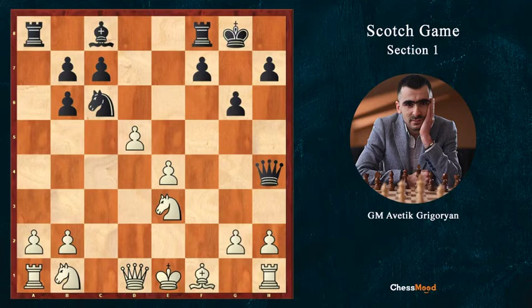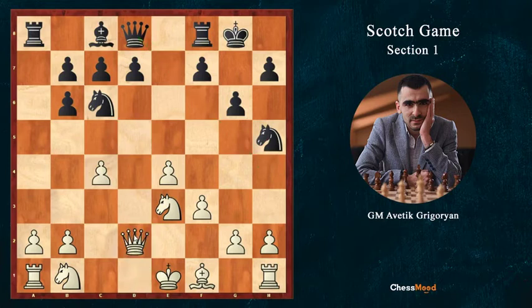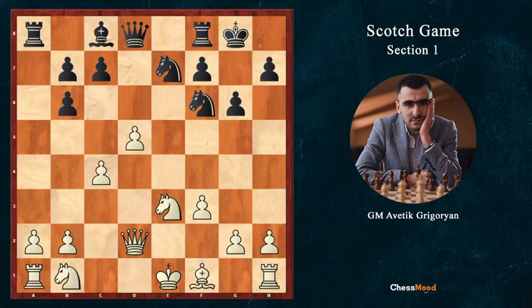This is the theory right now, the trendiest part — f3, castle, and this is what's happening in theory. However, with our analysis we found an interesting novelty: the Qd2 move. After c4, the old theory was Qh5 with the Qh4 check idea, and white plays Qd2. So we thought: why not immediately play Qd2 after f3, castle? Next move we play c4 — no difference — and after Qd2 we don't let black play d5. After d5, we take immediately, it's just a pawn — we take d5 and Ne7, both moves Bc4 or c4 are good, we are just a pawn up.